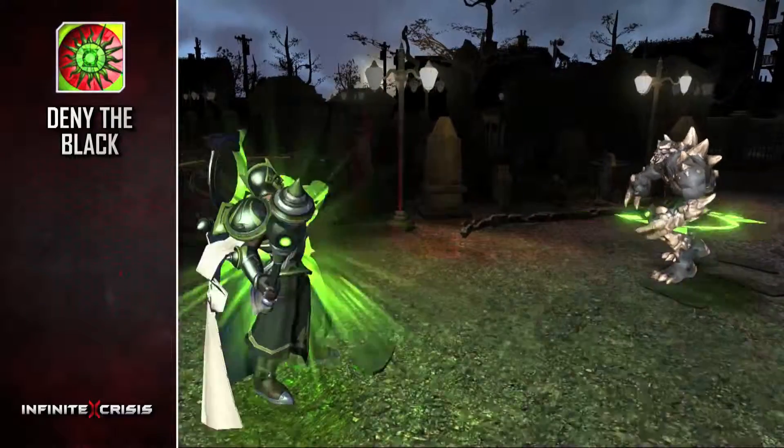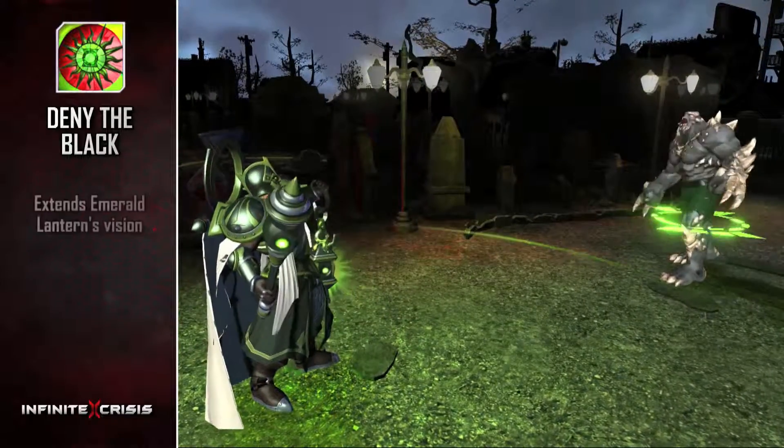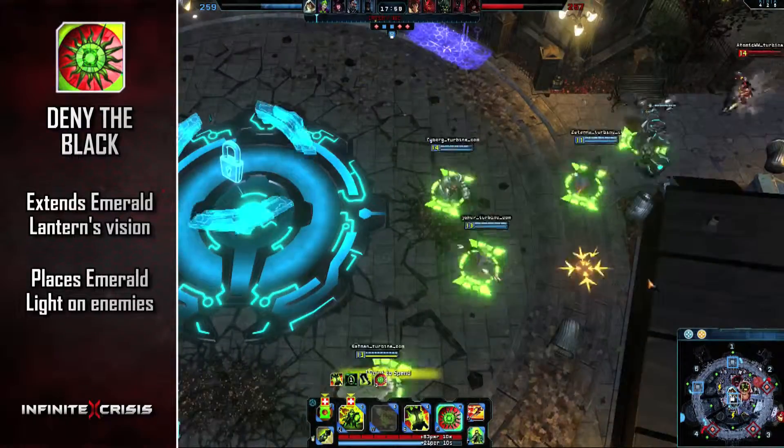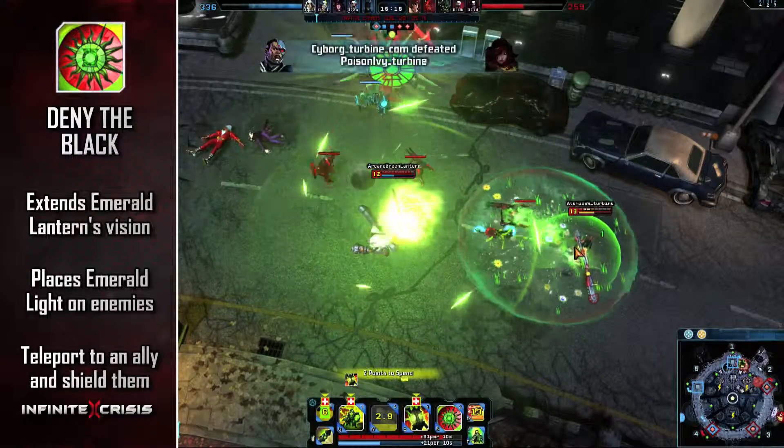Arcane Green Lantern's ultimate, Deny the Black, extends Emerald Lantern's vision and places Emerald Light on all enemies within that vision. Activate the ultimate to teleport to an ally and shield them.